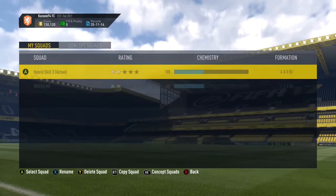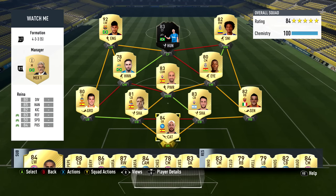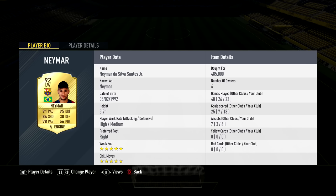Moving to the next team, which is also a hybrid skill squad — a video on this one is coming very soon as well. This one was built around the Once to Watch version of Giuliano, who did get that upgrade. He has 21 games, 10 goals, and 10 assists, which is a decent record. I picked him up for quite cheap. We also got Neymar, still my favorite five-star skiller in the game — five-star skill moves, five-star weak foot — 18 goals in 22 games.